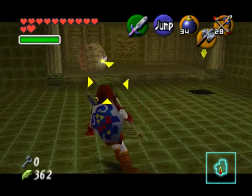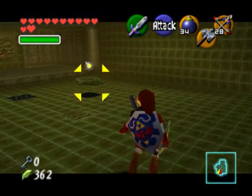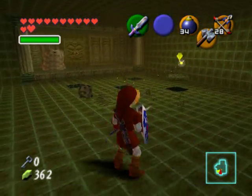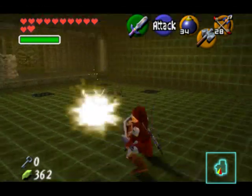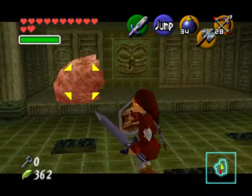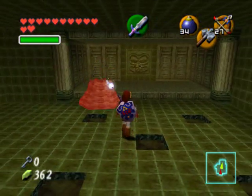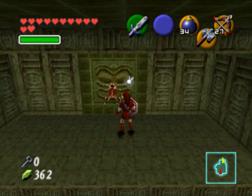In this room there are some more tiles and Lizalfos to deal with, so just dispatch them and then we can grab the Gold Skulltula. One interesting thing about this temple is that there is chanting in the background — it's people speaking in Arabic and they're talking about Allah. That was eventually changed by Nintendo in later versions of Ocarina of Time. Once you have defeated the enemies, head forward, kill the Gold Skulltula, and collect token number 62.